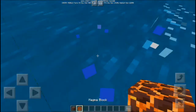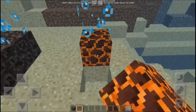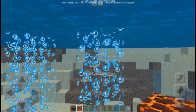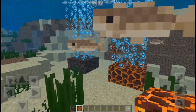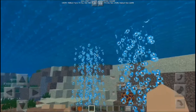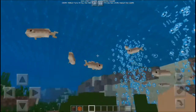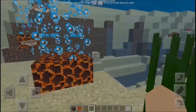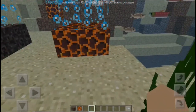On the magma block, it pushes you down towards the deeper ocean. So you can see the difference: soul sand bubble columns go up, and magma block bubble columns go down. You can even see the fish being pushed upward by the soul sand.